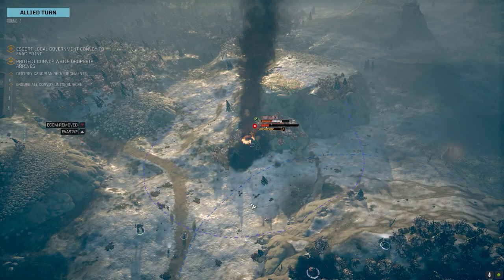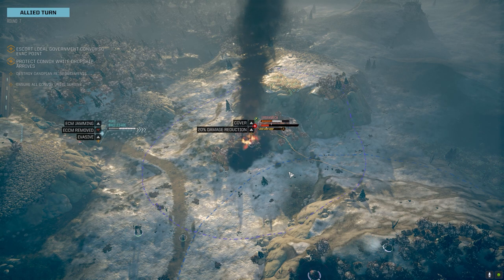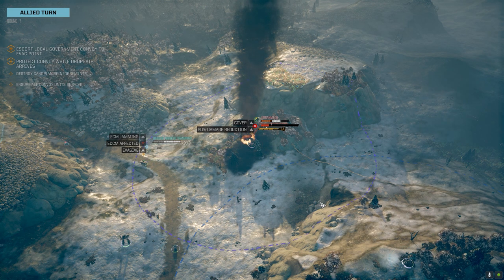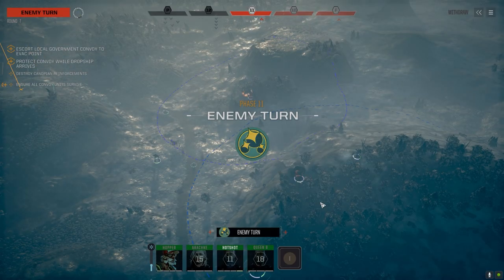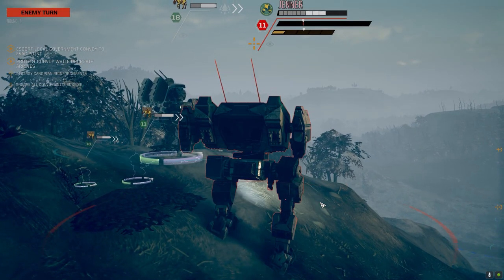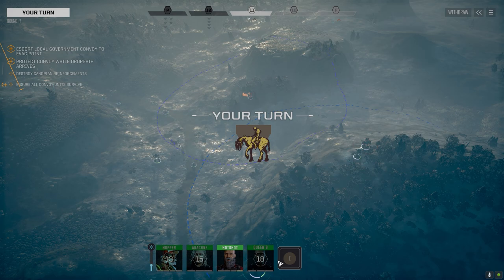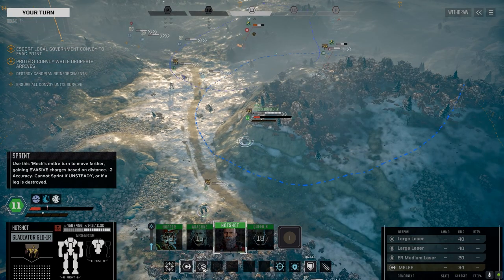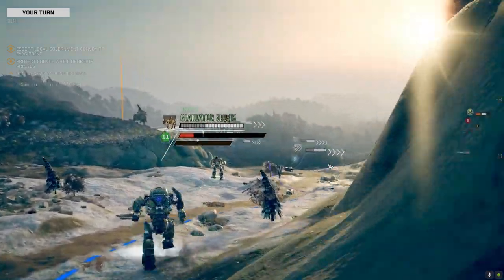Beautiful! Knock that Urbie down — he's got an ultralight gyro, the one that only gives 30 stability. So there's a good chance we could knock his ass down if we get enough hits on him. I'm interested in grabbing that gyro too. But without having better weaponry, anything that saves weight at this point isn't really the way to go.